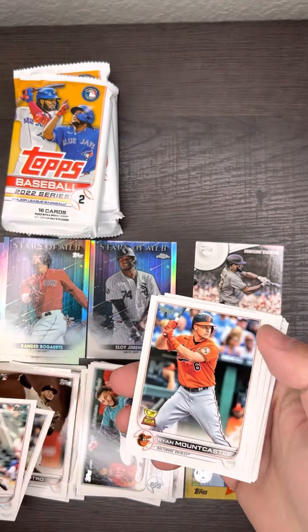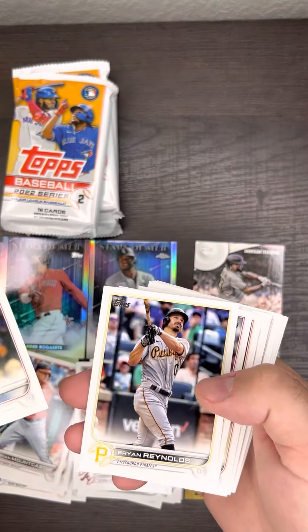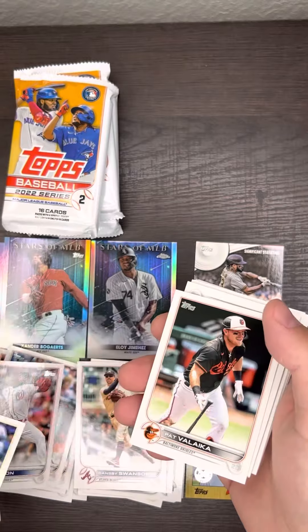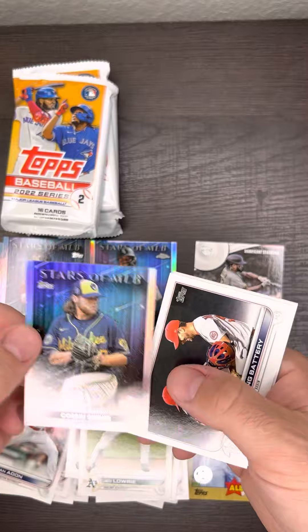Same with Future Stars, I put them in the rookie pile. Rookie Cups — all young players — a little bit of variation to the card, which makes it kind of cool. It'd be nice to pull an autograph out of here. That would be really nice.